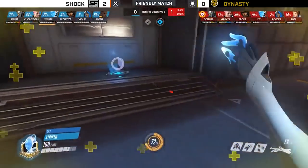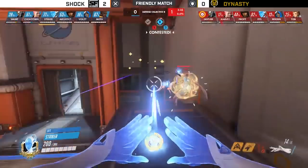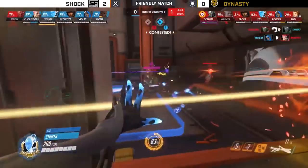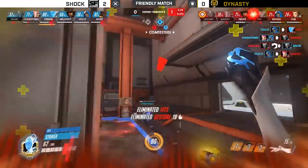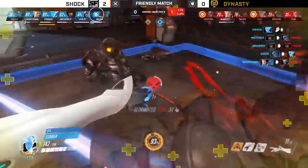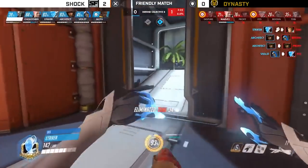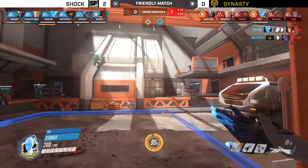I think what we're going to see is this move away from 'just clone a main tank and it'll win' to maybe clone an Ana because Ana is actually really powerful. Maybe clone a Baptiste because we've got Immortality Field. Maybe grab a McCree because you want to get a Deadeye really quick. And I think this is where it all becomes very situational - this ultimate is very complicated, it's a super complex ultimate.